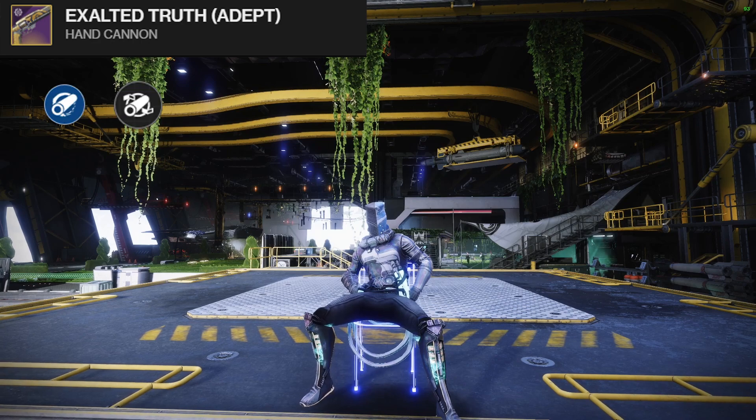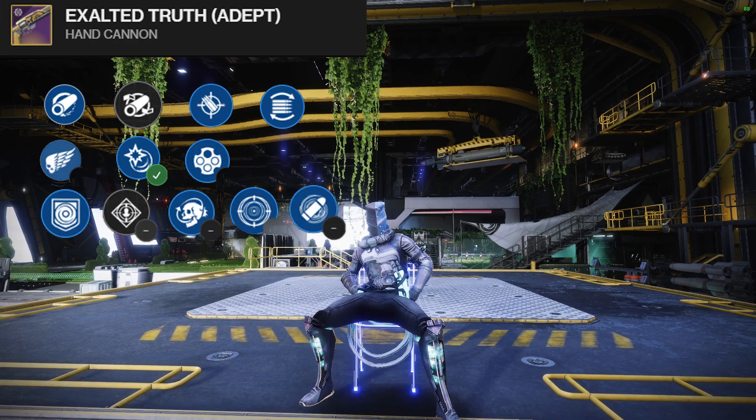Barrels to look out for would be Hammer Forged and Fluted Barrel. Magazines: Accurized or Flared Magwell. For PvE, first column the only really good option would be Outlaw; second column Repulsor Brace, and Rampage or Frenzy.